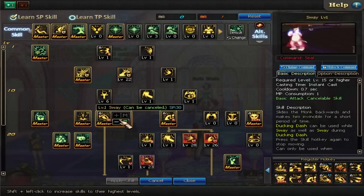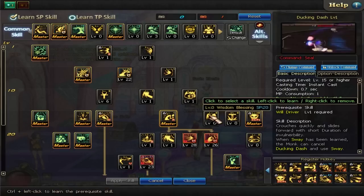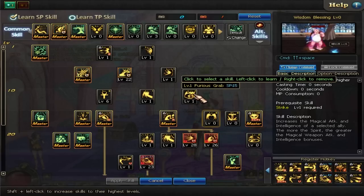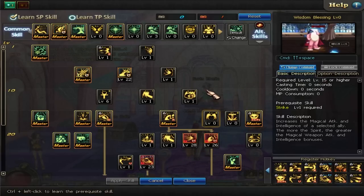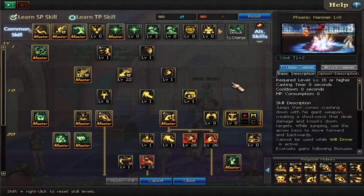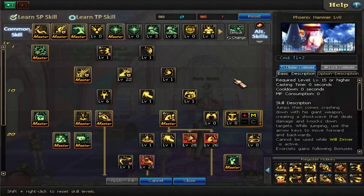Obviously you're going to have your Sway and your Duck — those are the premier monk skills. You've got to have the Sway; you've got to have the Duck. Wisdom Blessing — I don't like it that much. It increases Magical Attack and Intelligence, and we're not really doing that with monk. Phoenix Hammer — we're not getting that. We plunge our weapon into the ground, never to be seen again.